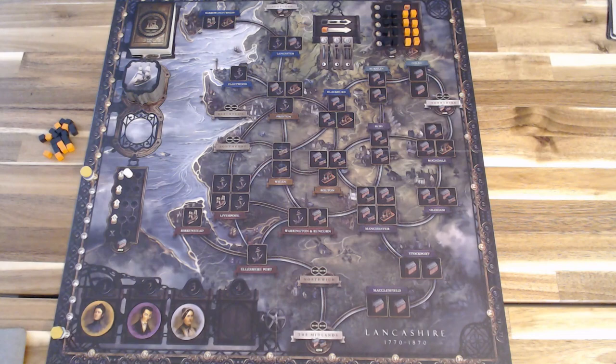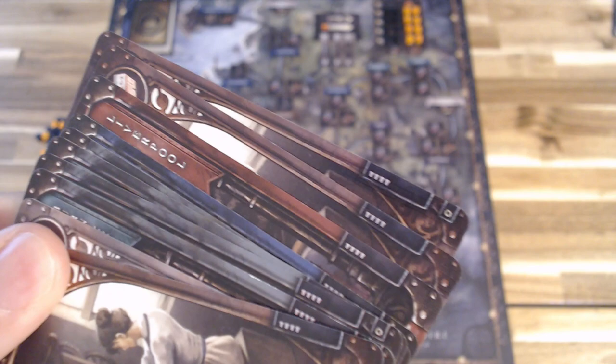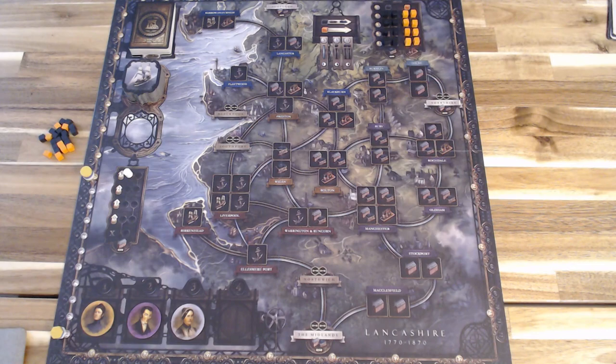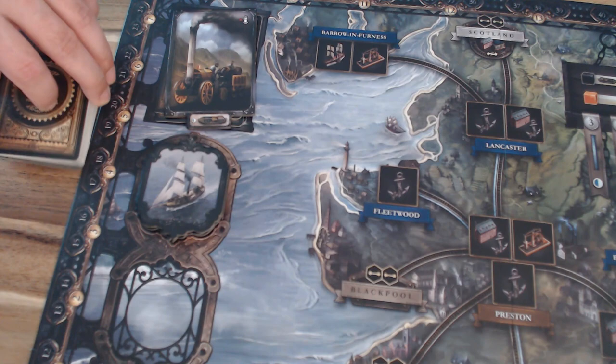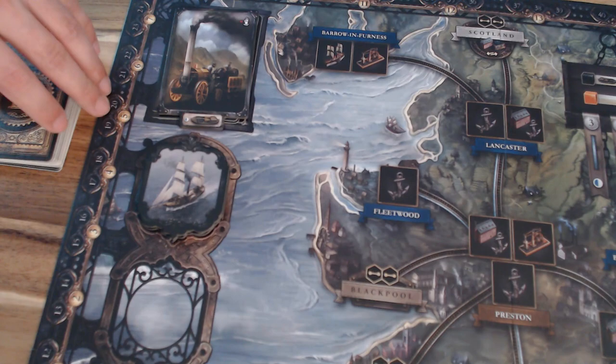Welcome to the setup of Brass Lancashire. To begin, place the main play board in the center of the table. Next, go through the deck of cards and remove any cards that do not match your player count — here we're removing all player count four cards. Also remove all cards with the exclamation point, as that is part of the two-player variant. Once you've removed all non-matching cards, shuffle them and place them in the upper left of the board. But first, take a number of cards equal to the number of players from the deck, place the Stevenson rocket tile over them, and then place your shuffled deck on top.